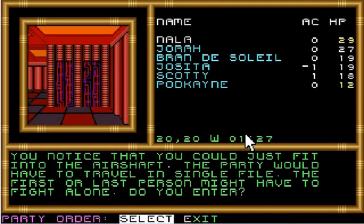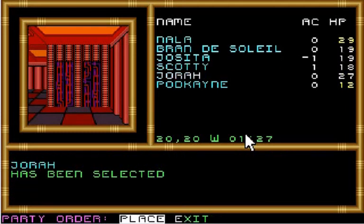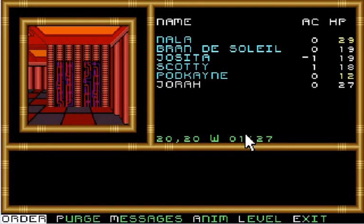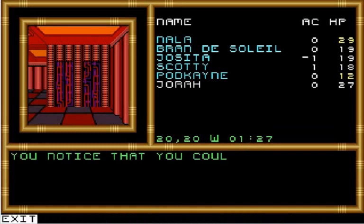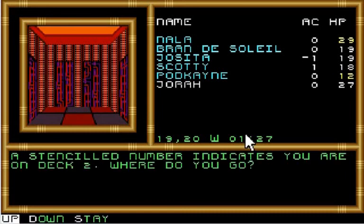Let's move Jorah. Put him at tail-end Charlie position. Let's save and move. Now we'll go in. We're on deck 2; we want to go up to deck 6.